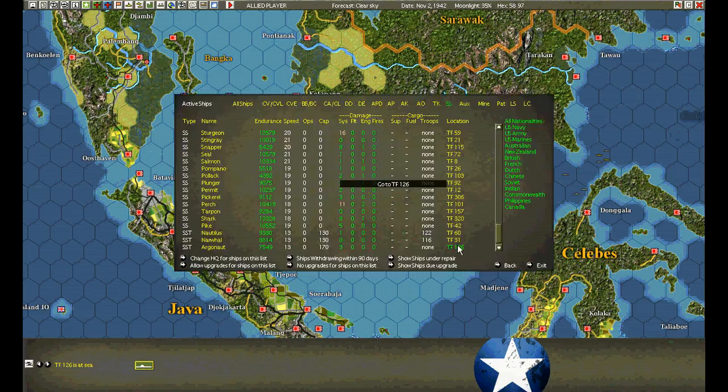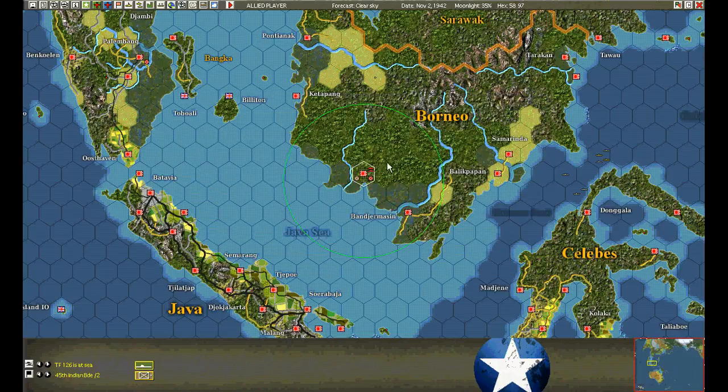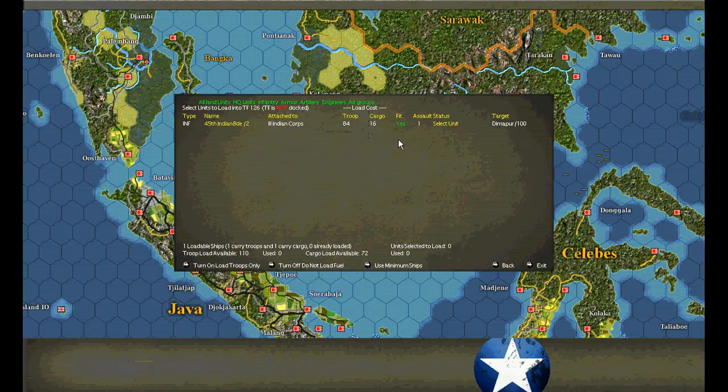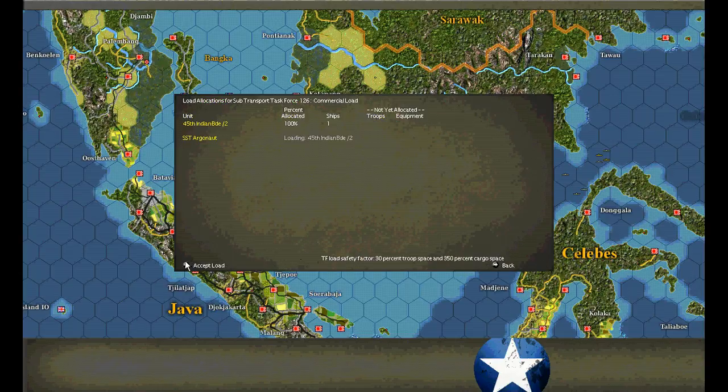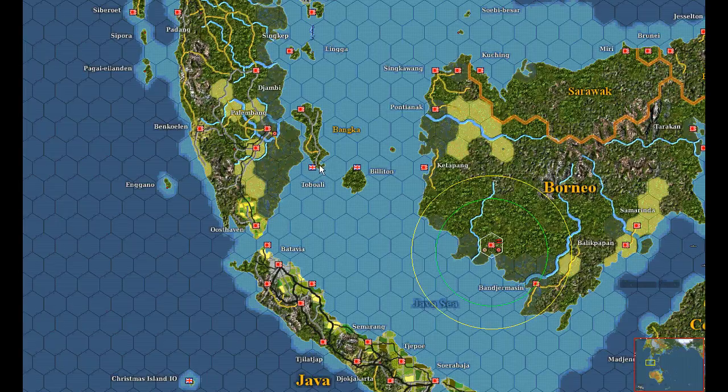Get the hell out of here — we've got one squad left. That's bad. Load, turn on, accept. We're going to try one more landing before we return them. I'm going to try Muntok, just to harass the enemy.